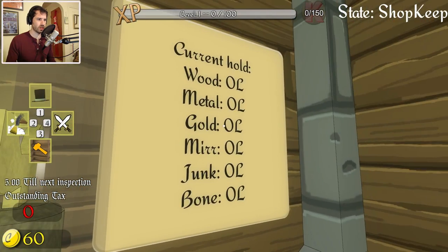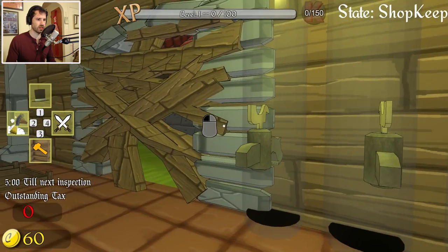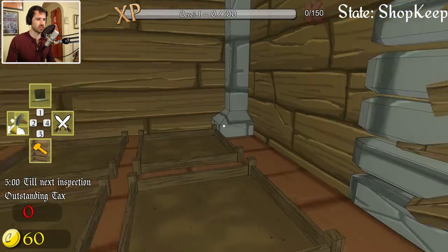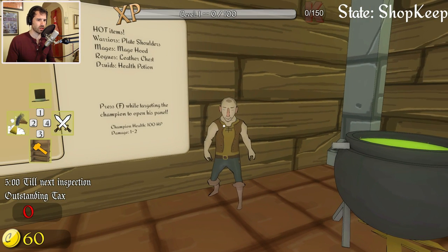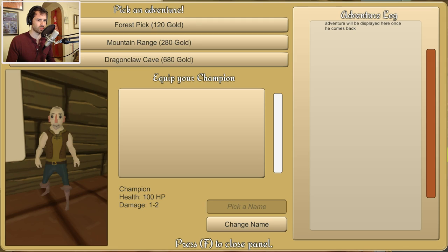I have nothing on hold. These look like they are supposed to have something attached to them — something for items. Deliveries. Press F while targeting this champion to open his panel. I can send you out to do stuff.